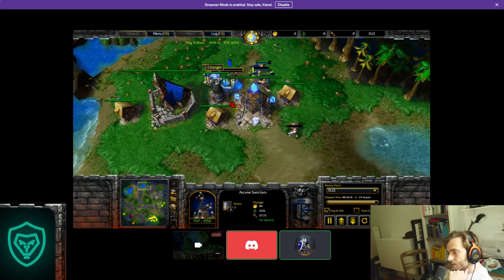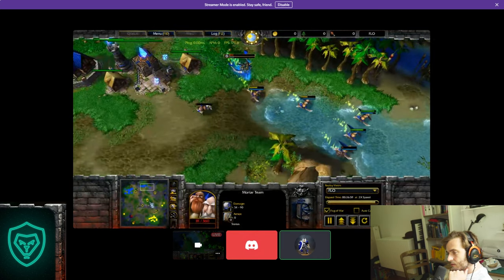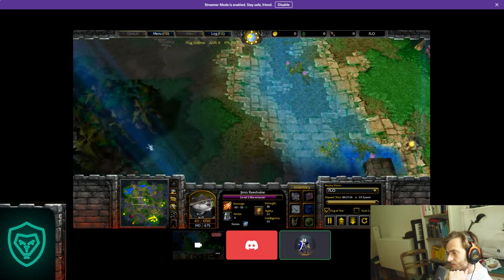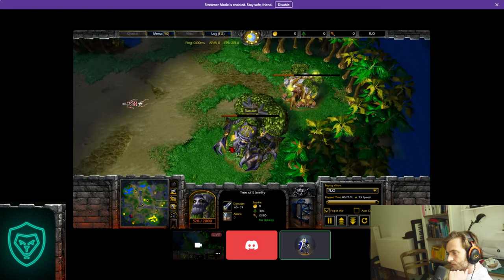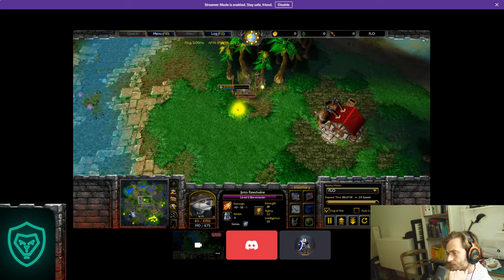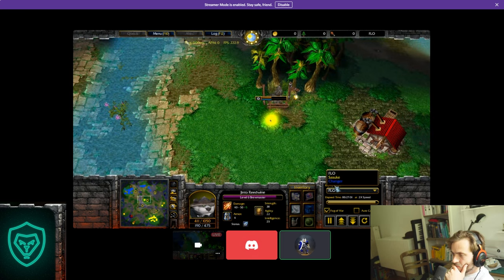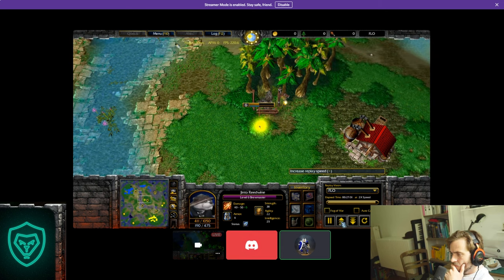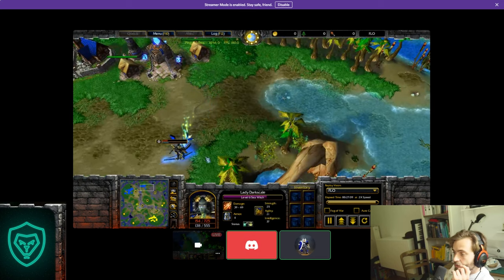I only have 200 gold left so I choose to heal up. Now something crucial happens — he doesn't have the information but he makes a slight mistake. He goes up to check if I have an expansion, which makes it a little bit hard for him to push immediately. He must have thought I had an expansion here even though he doesn't know, but it gives me a brief time to actually win the game.